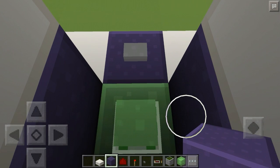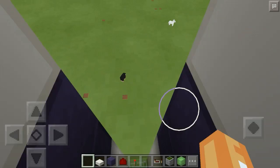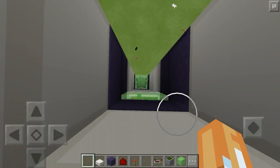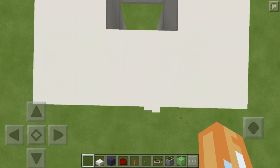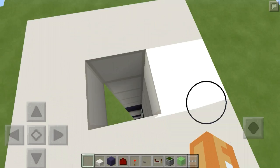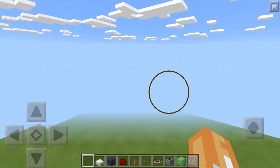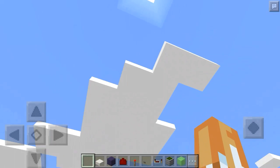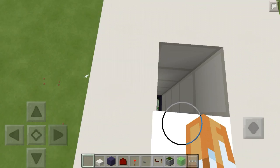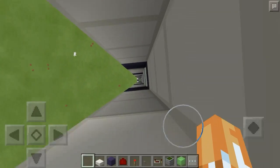All you need to do is get in here and press the button. I suggest you press your back button so you're pressing up against the wall — that way you'll dismount as soon as you get to the top. As you can see that was not too long and we're pretty high up. I could have continued up to the world limit but I think you get the picture.